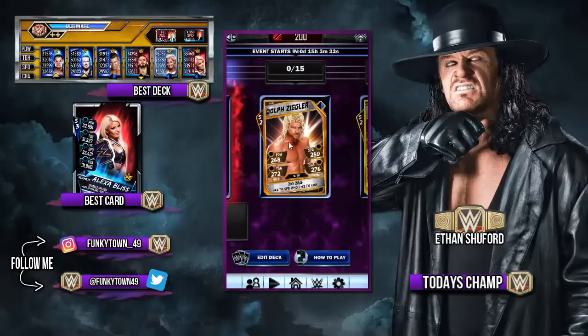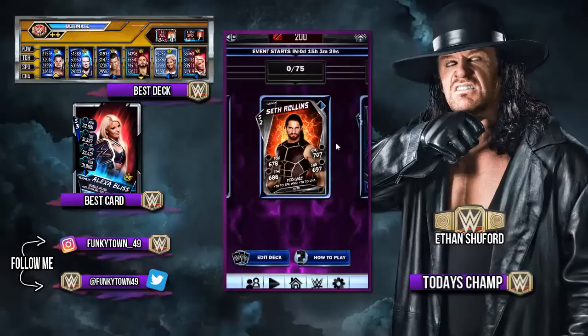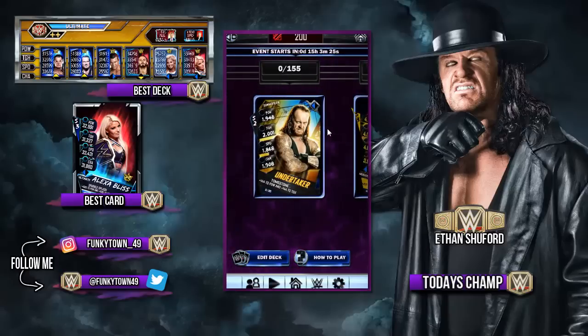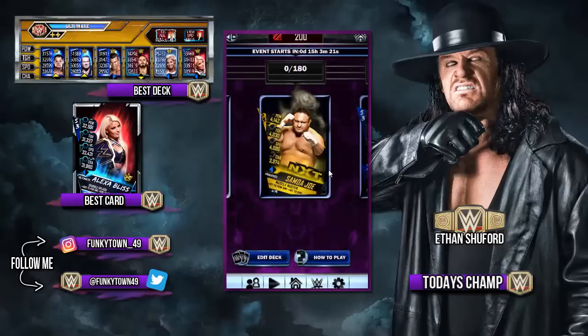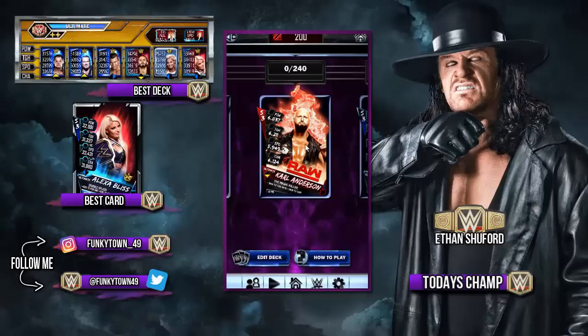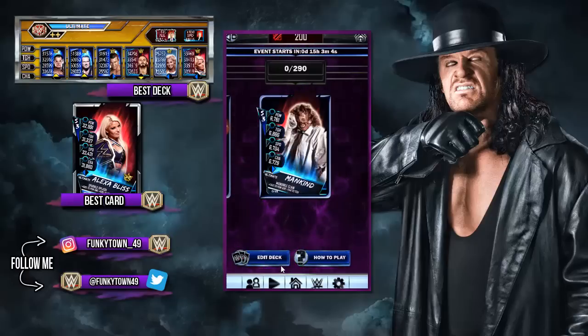Randy Orton's the ultra rare, Dolph Ziggler is the epic, John Cena, the legendary Seth Rollins, the survivor Daniel Bryan, the WrestleMania Undertaker is the SummerSlam card. The hardened is Samoa Joe - let me know if that's a pro for any of you guys. AJ Styles - that's a pro for me, elite pro for me. That's fantastic, it's a very good elite pro as well, so I'll be making sure I pro him. We also have Carl Anderson who's not a pro, that's a single for me. And Mankind of course will be a pro.